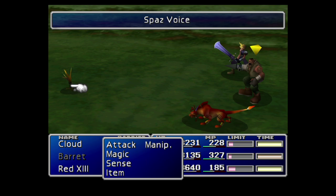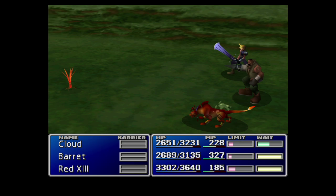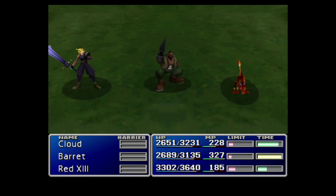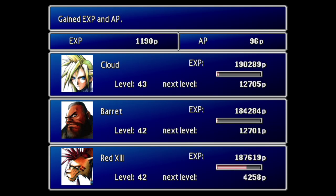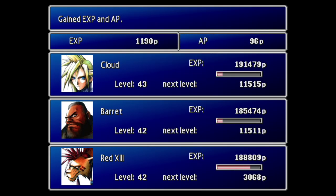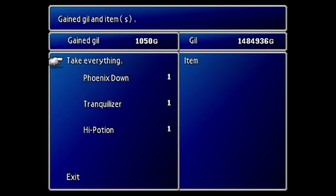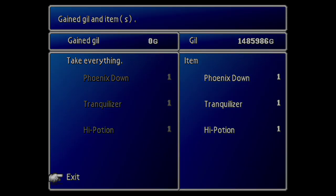As you can see, 100 MP drained. Not only is this enemy skill useful because you can restore MP in battle without having to rely on items like Ethers, but it's actually really useful on some encounters — another All materia leveled up, nice — to drain the enemy's MP so they can't use their powerful abilities against you.